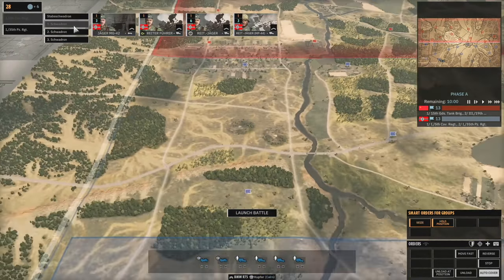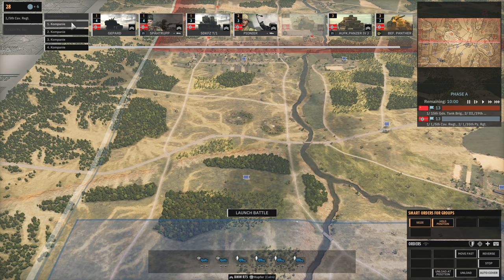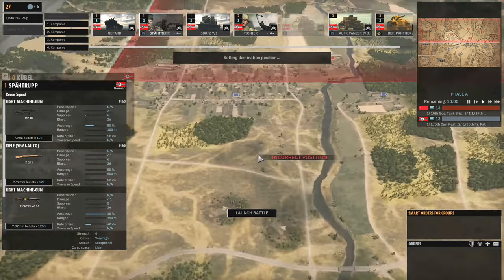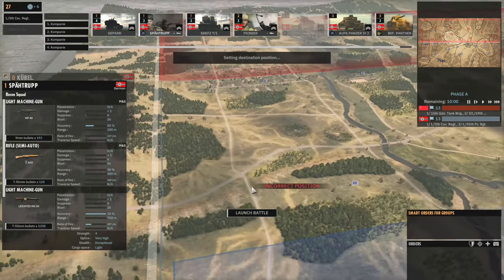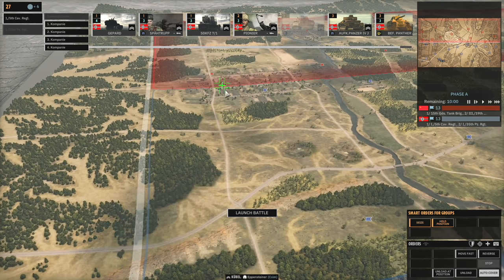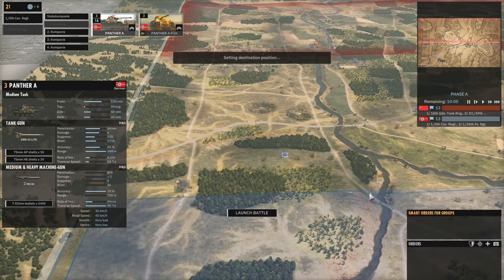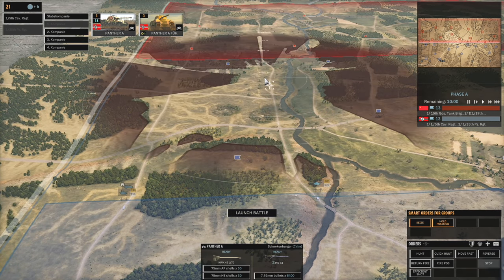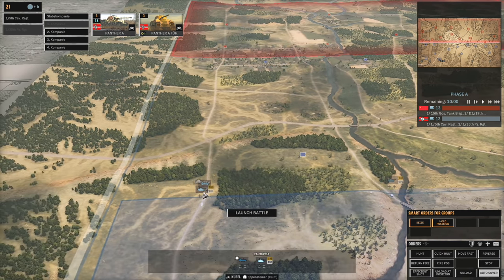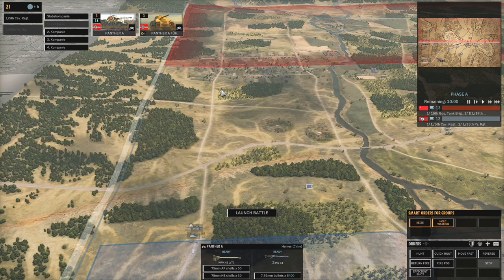I'll probably just have Panthers on the left but I do want some recon. I've only got motorcycles for recon. Is there any tall buildings here? There is the church building - I'm not sure if we're going to be able to get to it, but we'll give it a go. If we can get to that church it'd be perfect for managing our Panther engagements. We'll grab a couple of Panther As to send down these roads, or at least get into a position to attack the roads. Yeah, I'll probably just zoom them there.